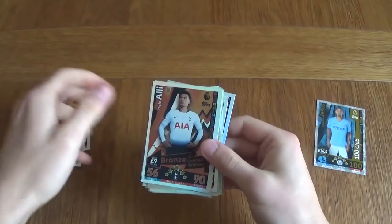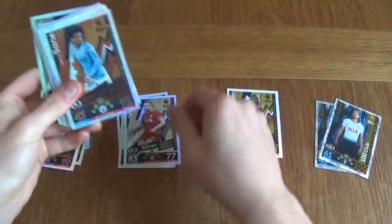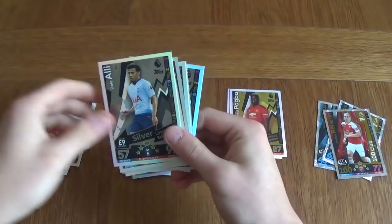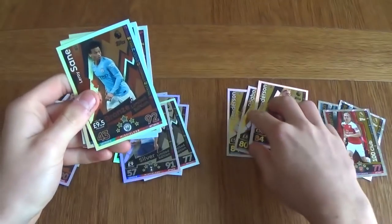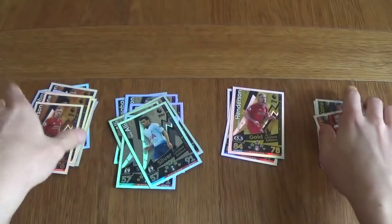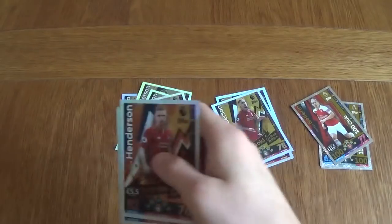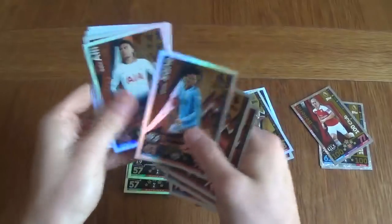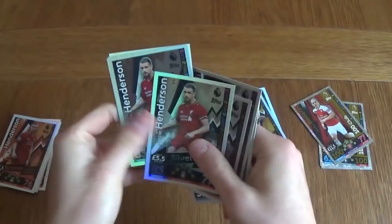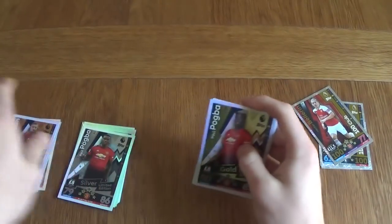Silver Pogba, 100 Club Kane, Silver Sane, Gold Henderson, Silver Henderson, Bronze Sane, Gold Pogba, 100 Club Bellerin, two Silver Hendersons, another two Silver Hendersons, Silver Dele Alli, Bronze Dele Alli, Silver and Gold Henderson. So we have two Gold Hendersons, Bronze Sane, Bronze Dele Alli, Silver Henderson Bronze and Silver Dele Alli. Seems like they were heavy on Hendersons and Dele Allis. Bronze cards, Silver cards — three Dele Allis, three Hendersons and one Pogba and one Sane at Silver; two Hendersons and one Pogba at Gold.